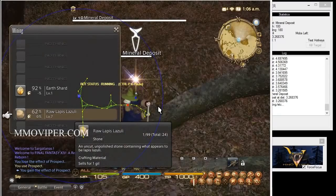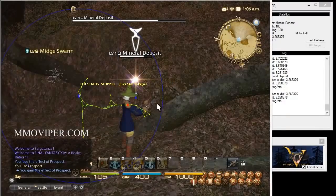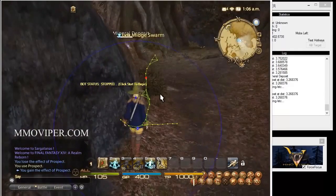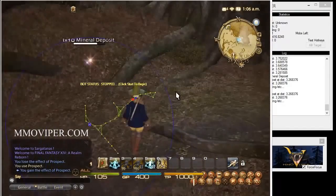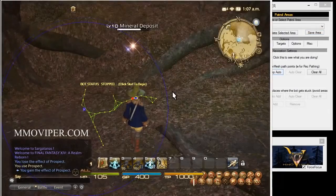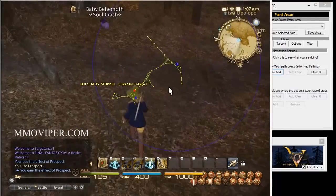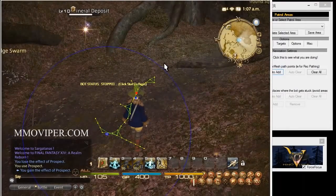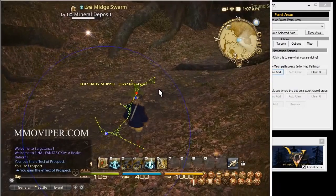This node right here does not have a green nav line to it. Let me stop this. There was no green nav line to this node, so if we were at a nearby node with a tree in between, the bot would just go straight toward it and potentially get stuck. So let's go back to the middle and add some extra nav lines. We'll auto-add and target that node — and as you can see it just added more green nav lines, so now the bot will know how to get to that specific deposit. You'll want to just let it run for a while and add nav lines wherever it gets stuck.